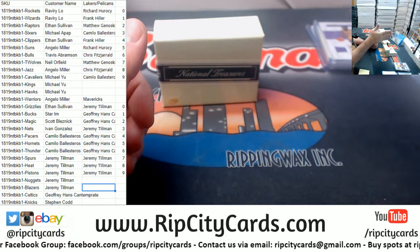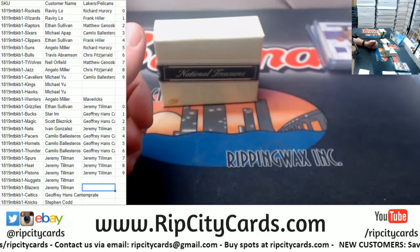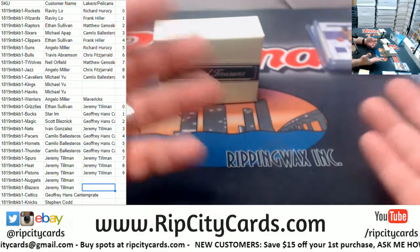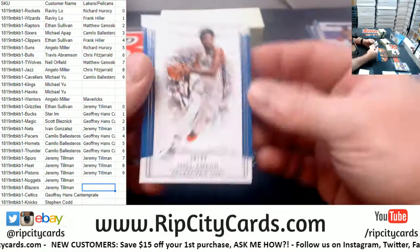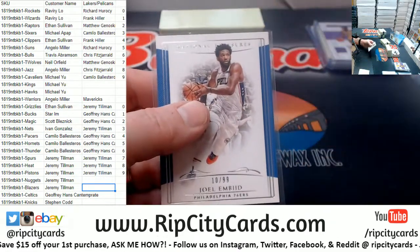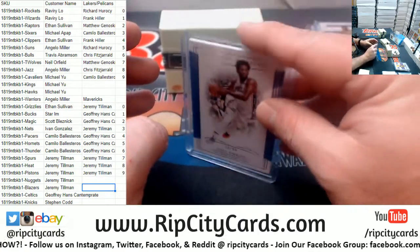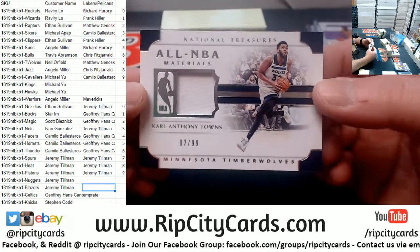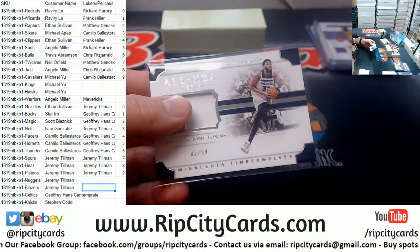Redemptions, even known one-of-ones, go to the zero spot. Just redemptions period — even if you know the number of a redemption, it still goes to zero. But a physically numbered card goes to the number. We've got an Embiid to 99 for the Sixers. Timberwolves, 82 out of 99, Karl-Anthony Towns — All-NBA Materials action.